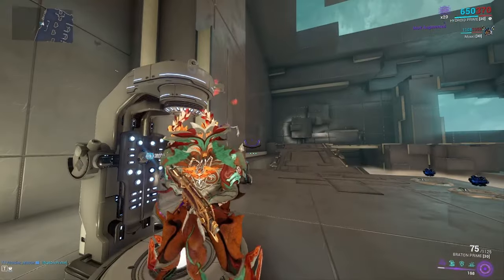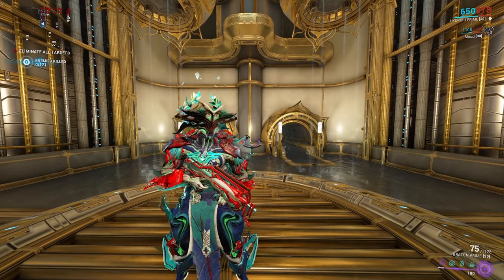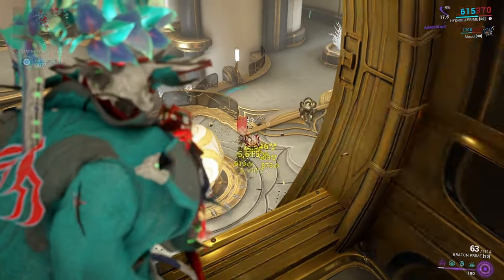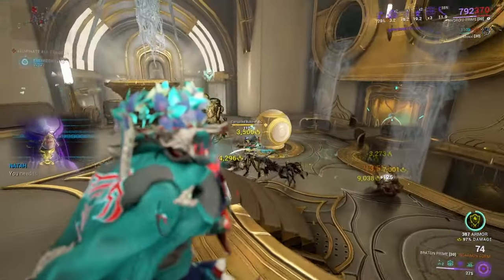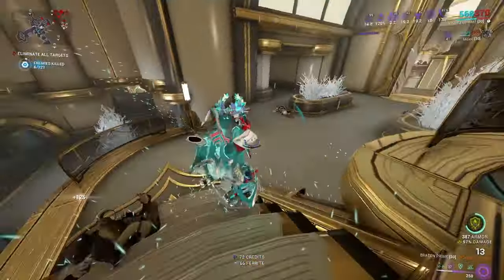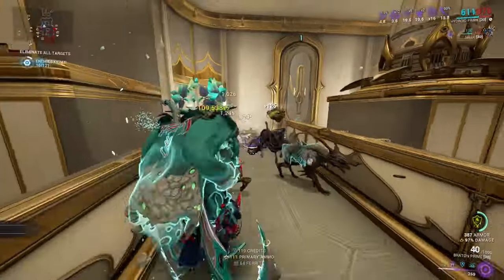Here we are in Steel Path. The mission has just started — I'll show off how it kills enemies that are moving and attacking. It still works quite well with abilities active. Popping a weak Plunder and Nourish for Viral, it still does its job quite well. All enemies are pretty much just falling when I see them.